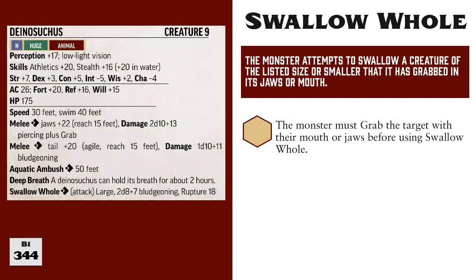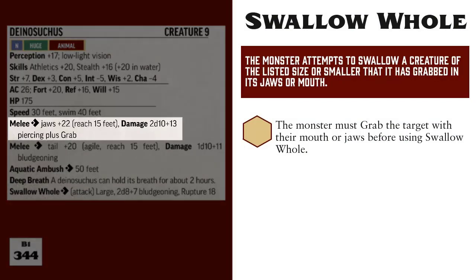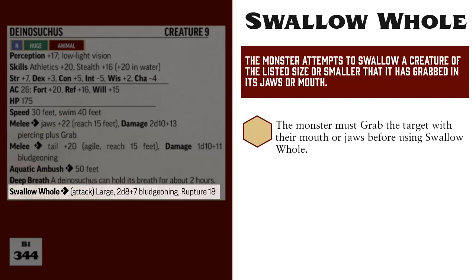Let's look at the Dinosuchus, or Giant Crocodile, as an example. It has a melee jaw attack and includes plus grab in its damage entry. It can spend an action to perform this attack, and if that attack hits, then it can spend a second action to grab the victim of the jaw attack. If it does so, it can then spend its third action to perform Swallow Whole. Here we see Swallow Whole has the attack trait, followed by Large, 2d8 plus 7 bludgeoning damage, and Rupture 18.